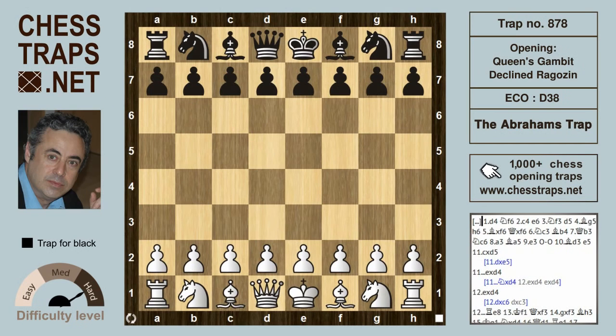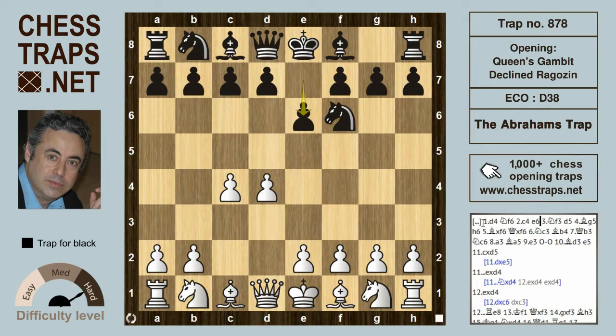This is the Abraham's Trap in the Ragozin variation of the Queen's Gambit Declined, taken from Gerald Abraham's brilliant game with the black pieces in Liverpool in 1929.